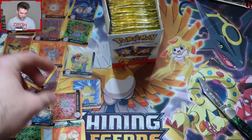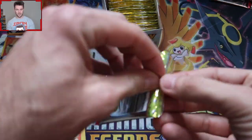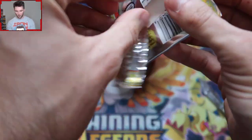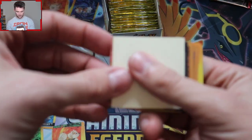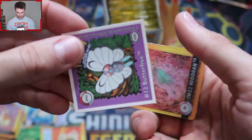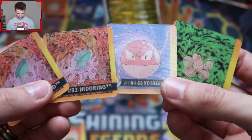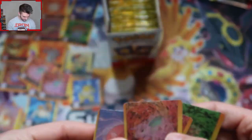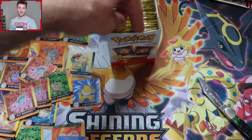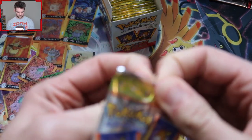If somebody ever tells you that you're too old for Pokemon, tell them: I watch a guy who's like 900 years old open packs on YouTube and he's pretty functional-ish. So poo on you. We got the Voltorb into Electrode — I love that Electrode art. Two in the same pack again. Come on, get it together, Pokemon — or whoever made these.